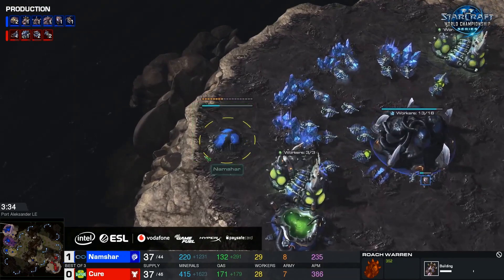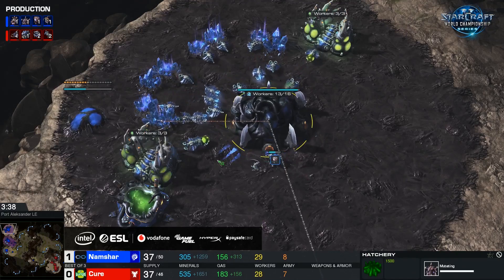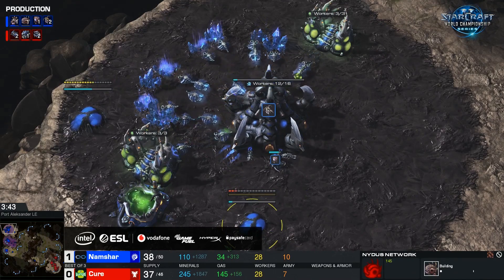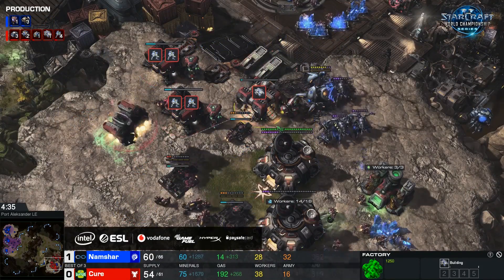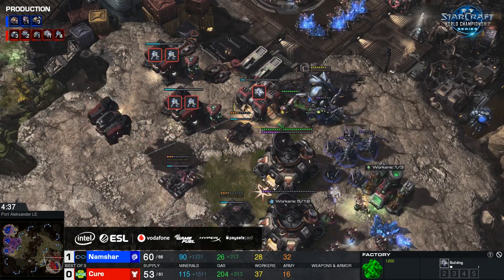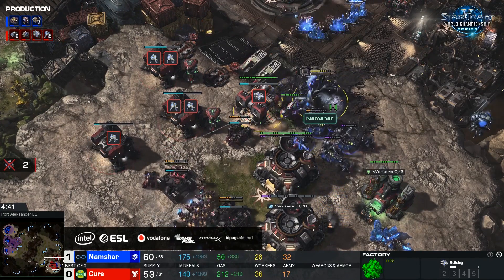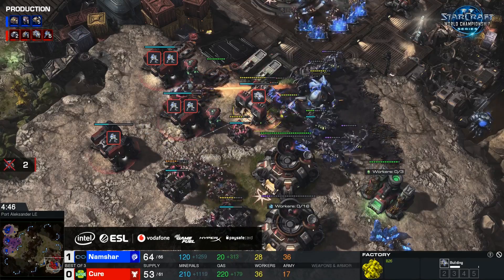There's the roach warren. The Nidus Network is coming down in just a moment or two, and Namshar is going to be really committing into something very aggressive right now. The factory immediately goes to the tech lab — he cancels Stimpak — but the roaches and queens are going to pop out right next to that factory. So he's going to be in range to get rid of the tech lab, maybe even the factory, with how many roaches he's going to have. This factory is in a lot of trouble.